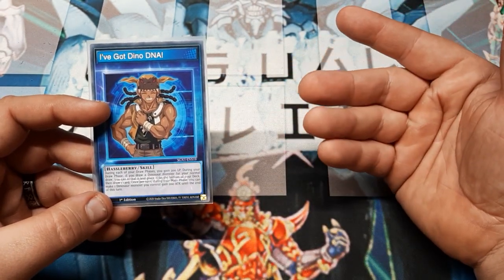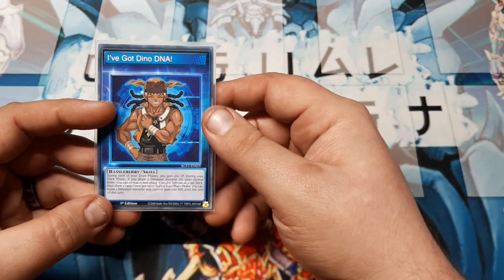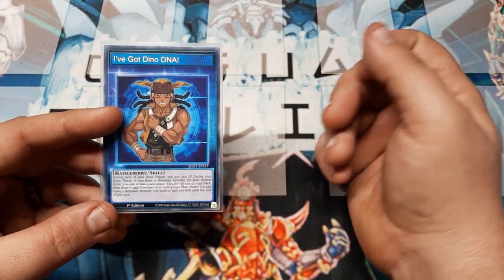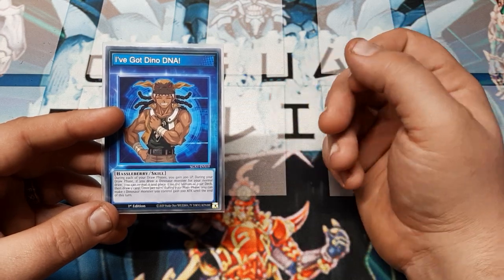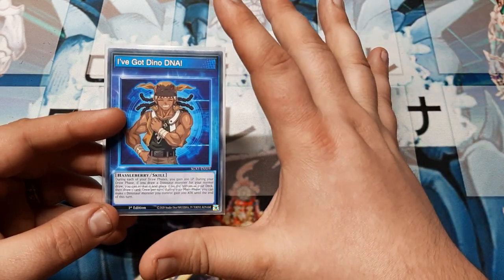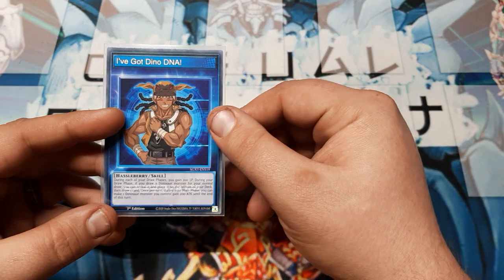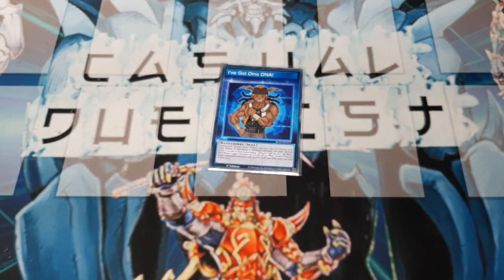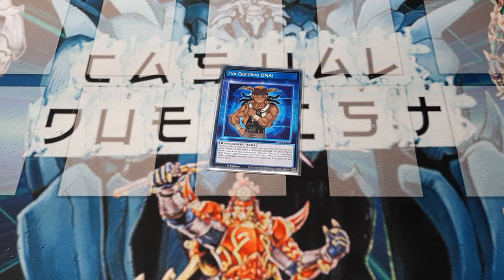So you're not just going to keep cycling through till you get to a spell, trap, or a monster card that you actually wanted. That's going to be once per turn — you reveal the card that you drew, place it on the bottom of your deck. Last effect: once per turn during the main phase, you can make a dinosaur monster you control gain 200 attack until the end of the turn. A lot of vibes that remind me of Joey Wheeler's 'I'm just going to attack,' without the negation of the trap once per turn, which is fine.